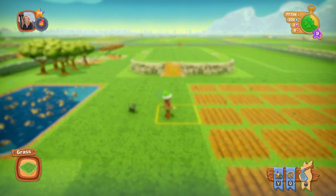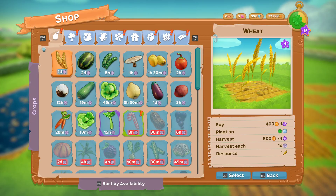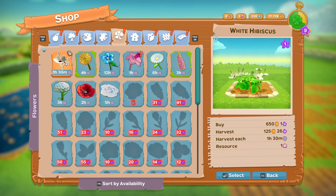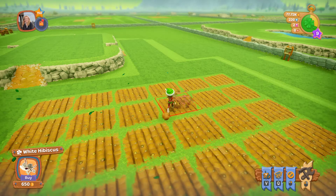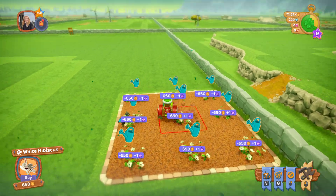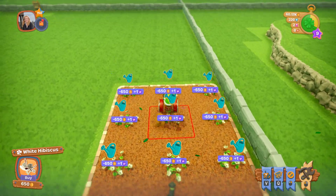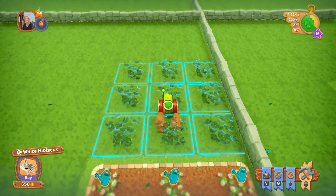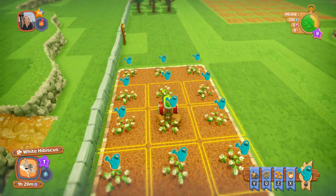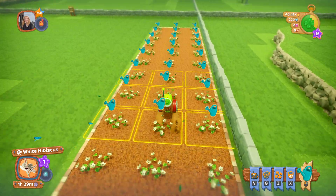For questing we need white hibiscus. Hibiscus are over here. It's going to take an hour and a half and we need 40 of them. You don't plant these on plowed land, so I'm going to go over here somewhere. We're going to put in the 40 of them — 9, 18, 27 — not enough. We'll just put in a little extra and be good. In an hour and a half we can come and harvest these. If I want to take the time to water them, I will get paid more for them when they come ready for picking.